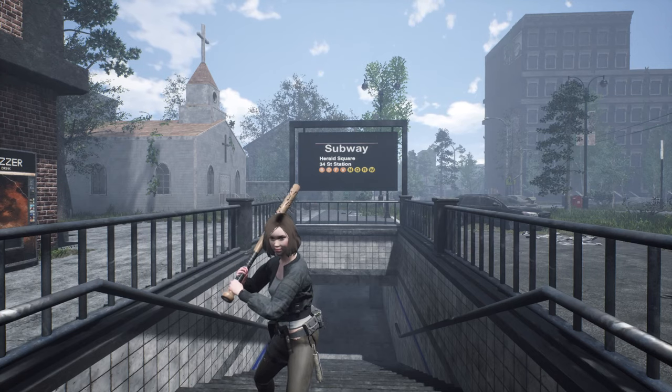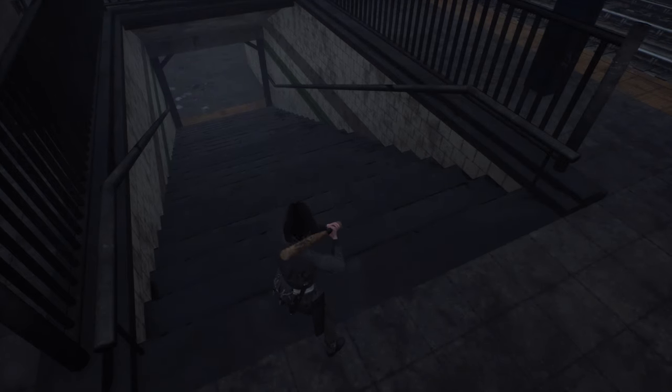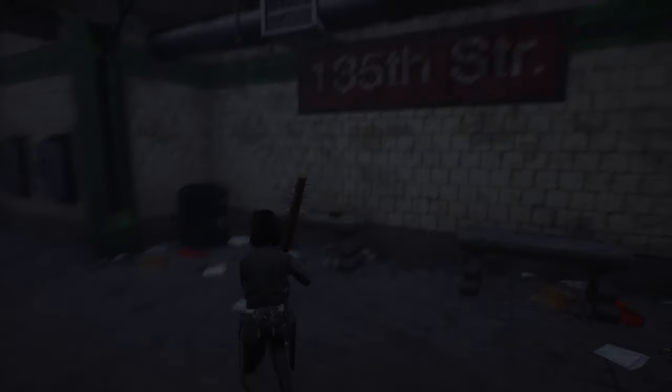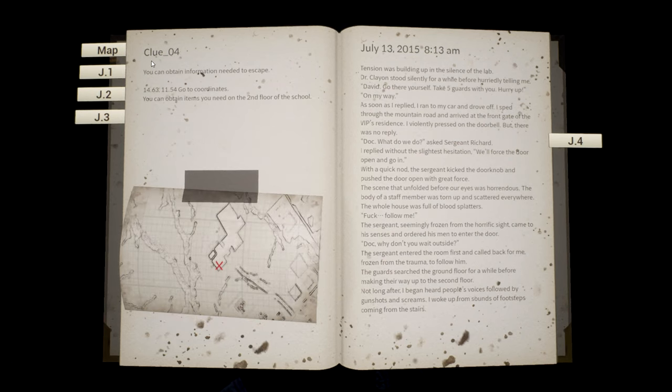Here we are at our next location — and yes, it is the subway, not the church, that we need to head into. Once we get in, we cross the rails and head down to the second floor. What we're looking for is right over here under the 135th Street sign — there's our journal and a pair of headphones. Clue number four: you can obtain information needed to escape at 14.63 by 11.54. You can obtain items you need on the second floor of the school. Let's head over to the school — but first, grab these headphones.